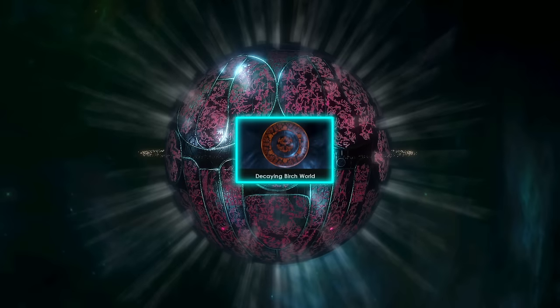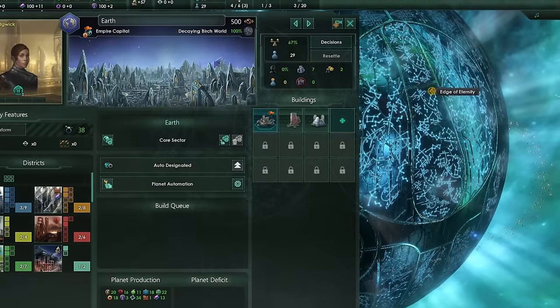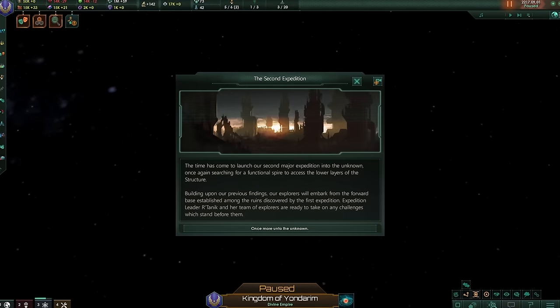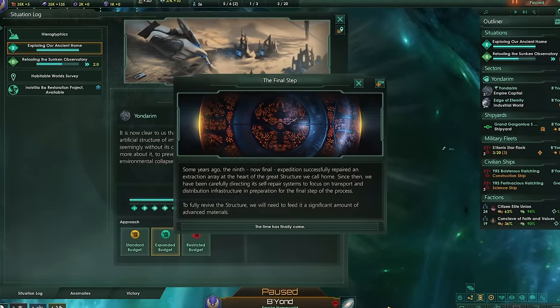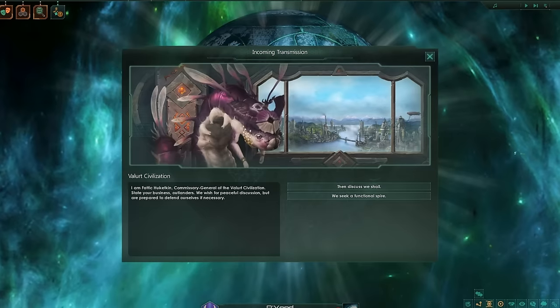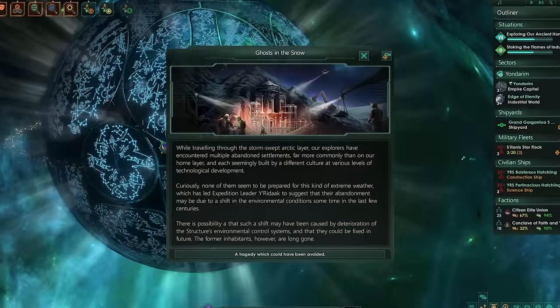The Birch World also has its own origin, and with it you start on a decaying Birch World in a state of disrepair. Your goal is to explore the Birch World and find a way to restore its systems, and as you make progress through the situation, you will continue to learn more about the Birch World and its history.